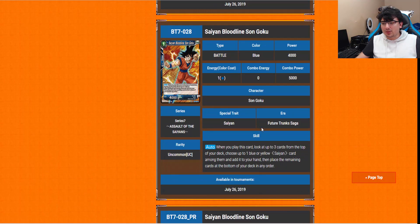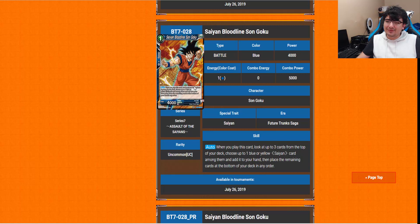We have Saiyan Bloodline Goku next. When you play this card, you look at the top three cards from the top of your deck, choose up to one blue or yellow Saiyan among them, add it to your hand, then place the remaining cards on the bottom. It's a really good way to search Saiyan cards. The only other generic search we had was the green 1-drop Trunks, which had you look at the top two — if neither were Saiyans, you had to pitch them both. This is a safer search. It's color restricted to blue and yellow, but that covers over half the Saiyans in the game, so it's a very powerful search card.